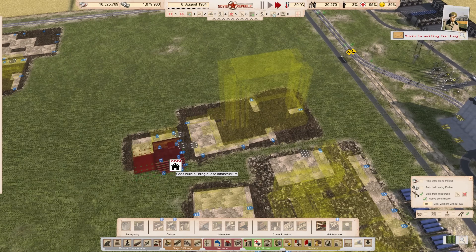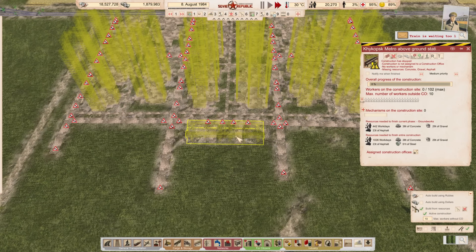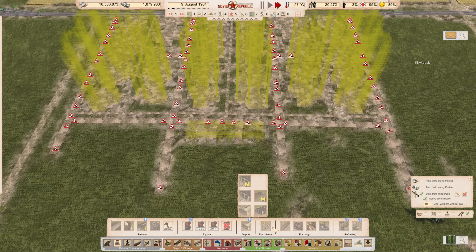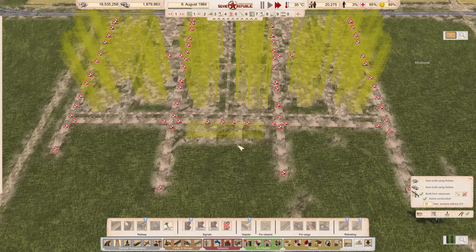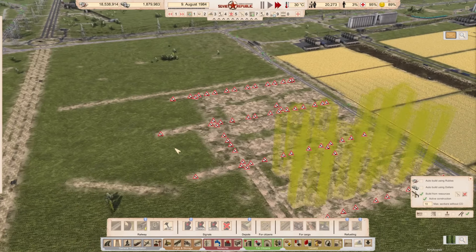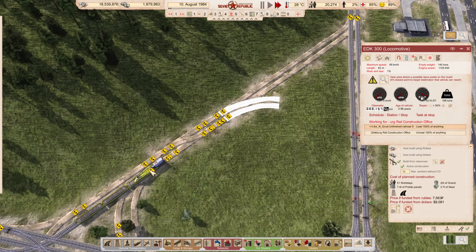We're also going to need the city hall and accounting office. I've put a metro here - an above-ground metro station large - which can have 900 workers on the platform, which is hopefully enough to keep the trains moving and the plant running.